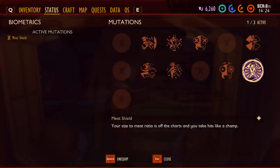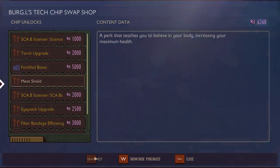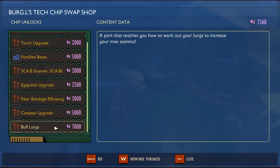The next mutation is Meat Shield, which increases your maximum health. To unlock Meat Shield, you'll need to purchase the perk from Burgle for 7,000 science. The final perk is Buff Lungs, which increases your maximum stamina. To unlock Buff Lungs, you'll need to purchase this mutation as well from Burgle for 7,000 science.